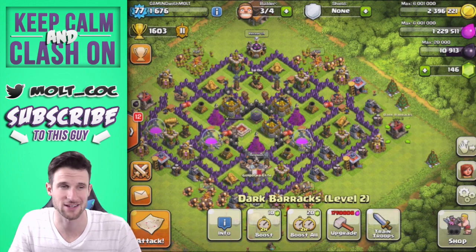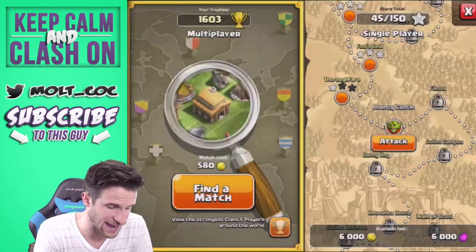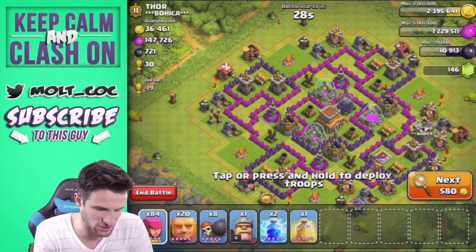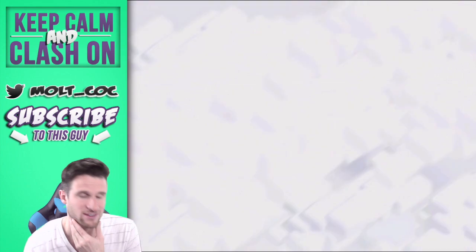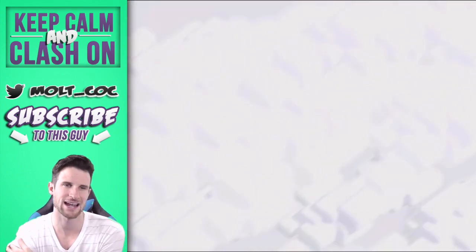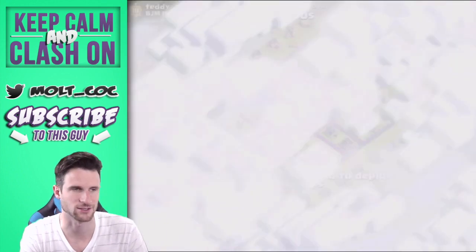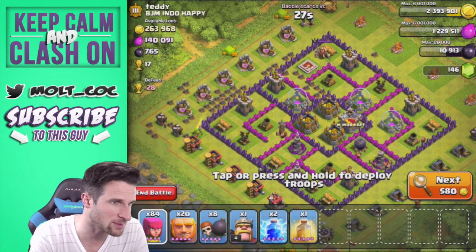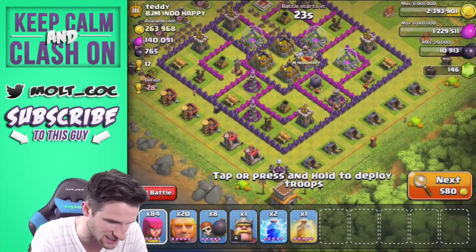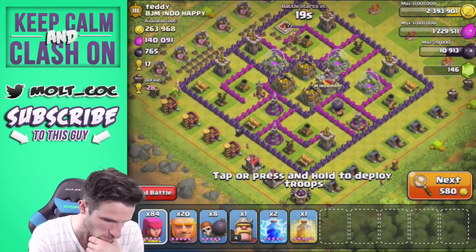In this video today we're going to go over some previous attacks, but first we're going to go on the attack. I'm going to try and find a base worthy of attacking — hopefully one that has a good amount of dark elixir. That last one had an okay amount but I definitely want more gold and elixir as well. We just found this and this base looks like it could be pretty good.